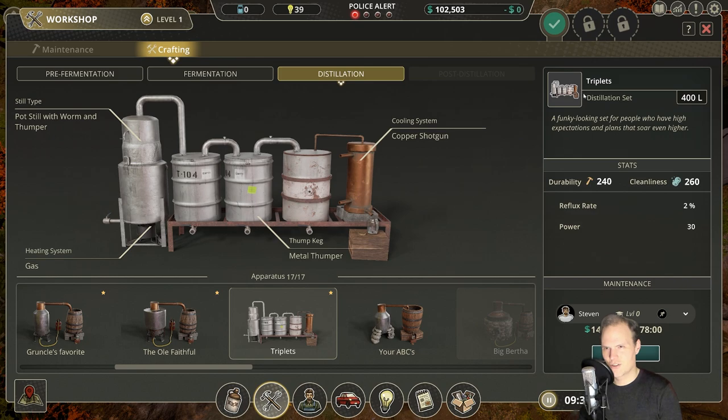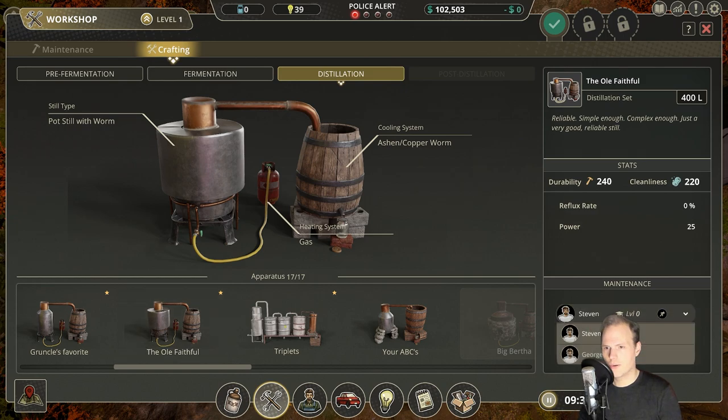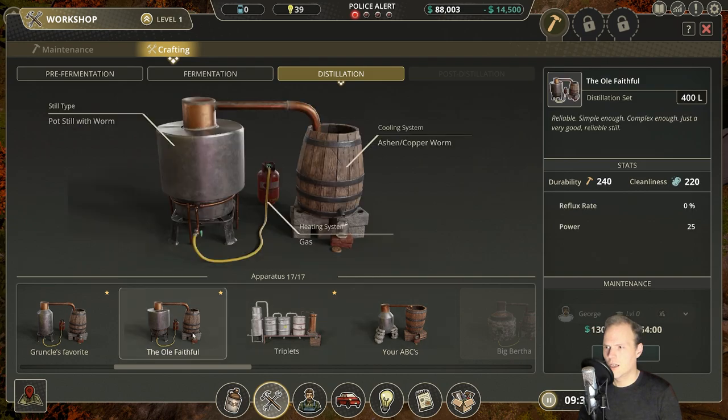Should we go with two of the Triplets, the super high-end sets, or go with Ye Old Faithful? Faithful is also very solid. Let's take one of each to compare the differences. Steven gets the Triplets — create that one — and then we'd need another workshop slot. Considering how long these take to craft, I'm going to upgrade the workshop. Now George can work on the other one.